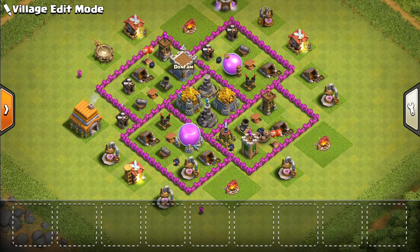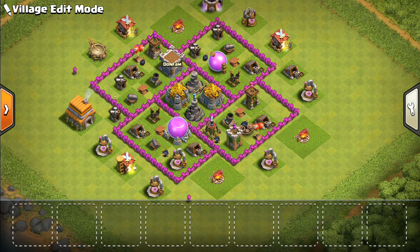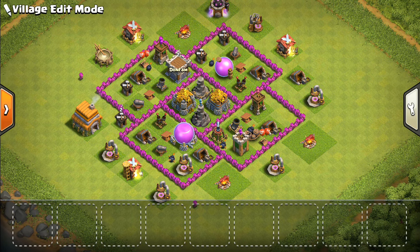Another common attack at this level is barge, and this layout is pretty good against that. When you're really protecting your main gold or elixir — whichever you're trying to protect — they really can't get into these compartments. There are traps set up and it's just not an ideal barge layout because most of the resources aren't outside.